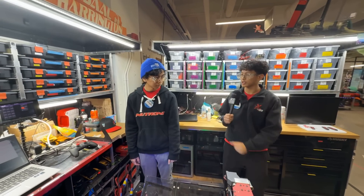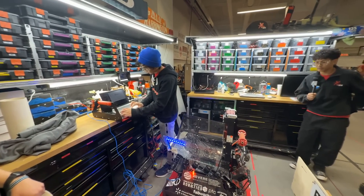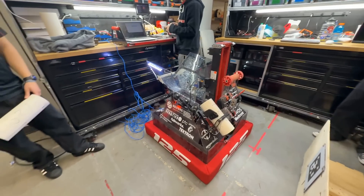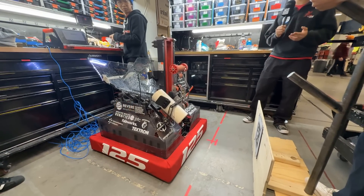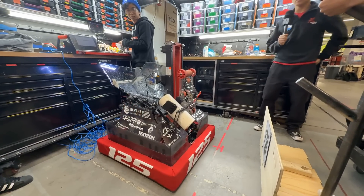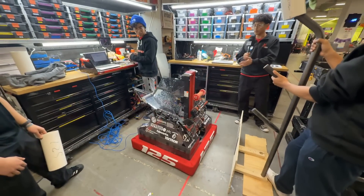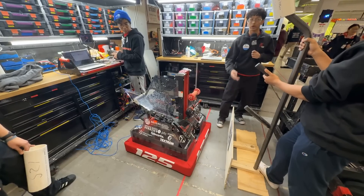All right, why don't you show us this thing in action? So you can see right here, when we start intaking, that's when we reach the intaking zone. We have a nice wide intaking zone — basically on half of the field, we're always intaking no matter where we are, because at the human player station we might not always receive the coral at the same time. You can see right there was our automatic backup and retract so we're not at risk of our coral manipulator breaking or clipping on the reef.